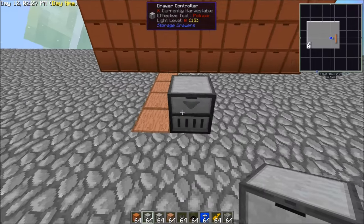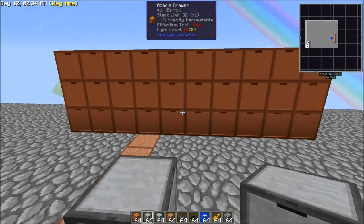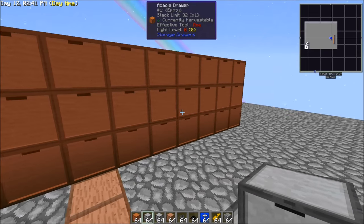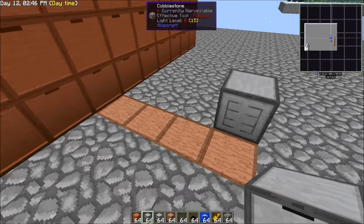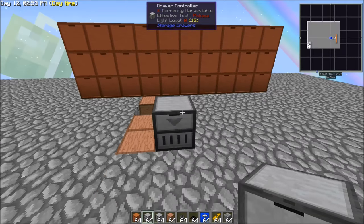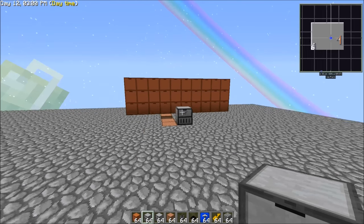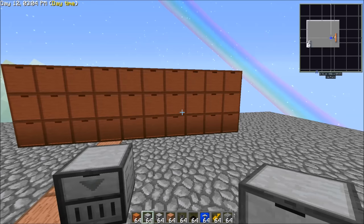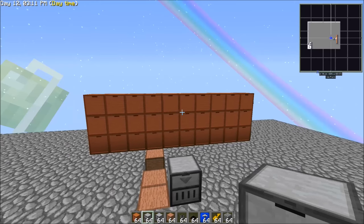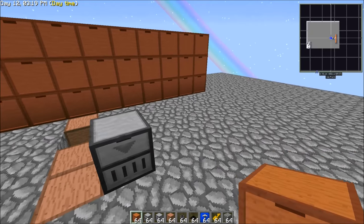The first thing you're going to want is the drawer controller. Hook up your drawers — you can use trim or just drawers or whatever — that's going to connect to your output. So all the items we can send out will go to here. Now temporarily I'm going to disable this, because if we don't, it's just going to dump all of our items in there. You want to manage everything as you add it in, otherwise you're going to end up with all your broken tin pieces and broken copper going wherever they want. So until you get the system fully set up, I suggest not leaving empty drawers anywhere.